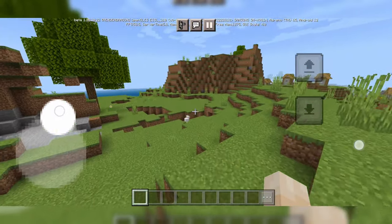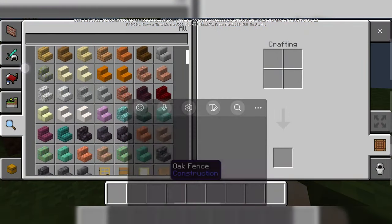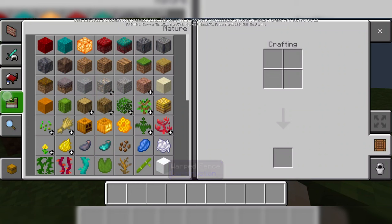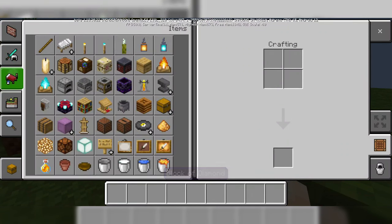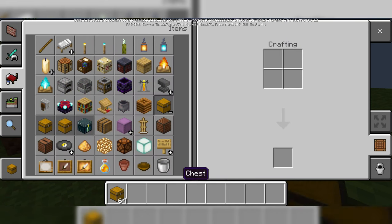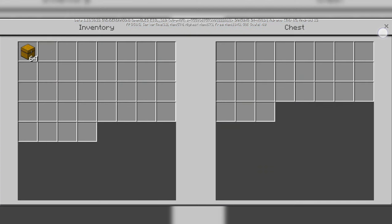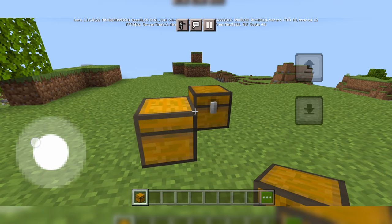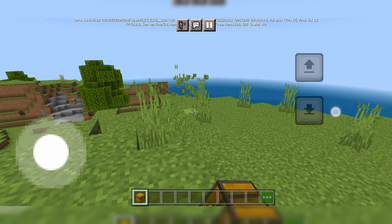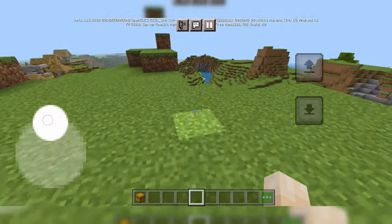Auto jump is enabled by default, which in my personal opinion is probably a good thing. The inventory has not been touched at all — it is still entirely the same. Interacting with stuff is basically the same as how it used to be. That cross needs to be a bit bigger in the inventory screen, but there's not really anything different with interacting with stuff from what I can tell.